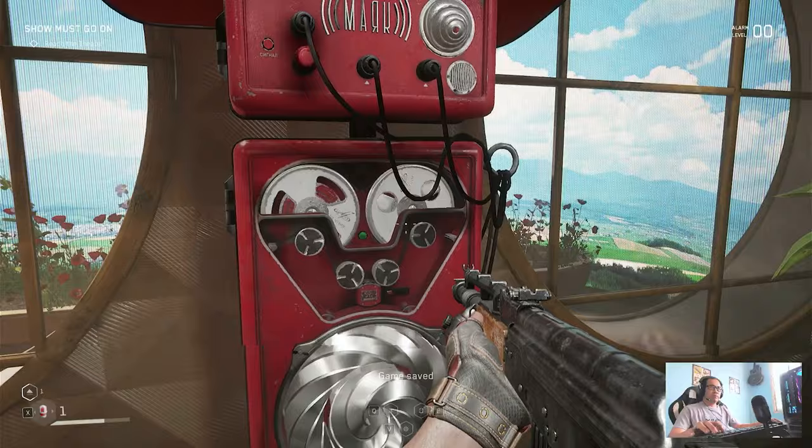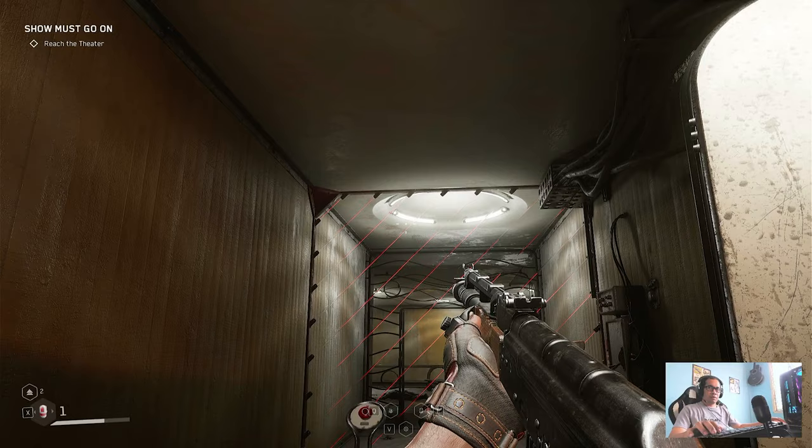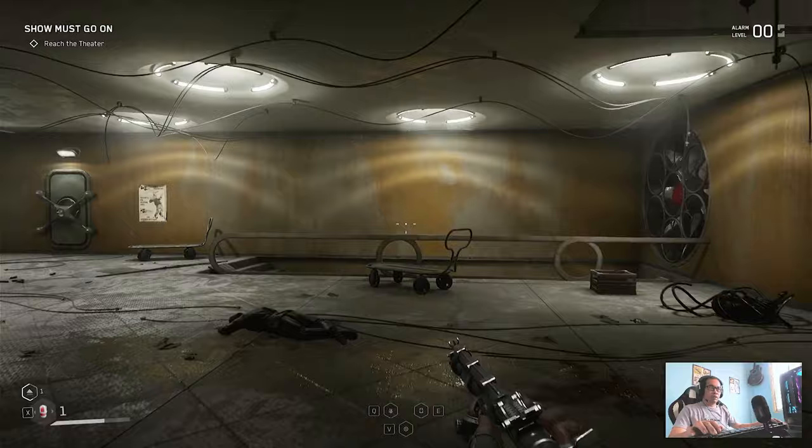You can save the game and get some items here. From here, save your game and then proceed to get the next crafting materials — just press this switch.